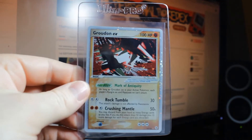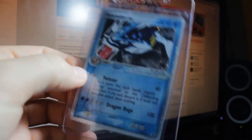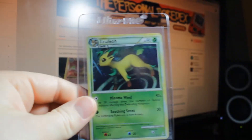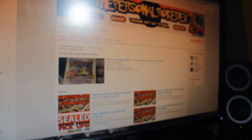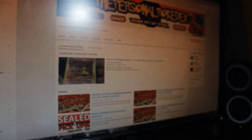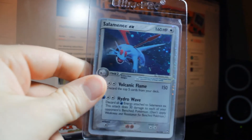Sneasel EX, Rocket's Mewtwo, Groudon EX, Gyarados EX, Zapdos EX, Raichu Reverse, Leafeon, Leafeon, Leafeon, Ampharos EX, Chauncey EX — and three more Chaunceys — Raichu EX, Kabutops EX, another Kabutops EX, Miladios EX, and Salamence EX.